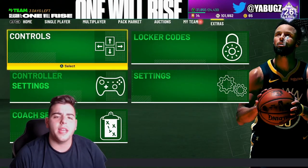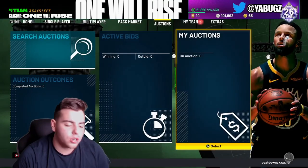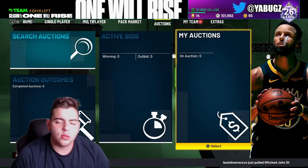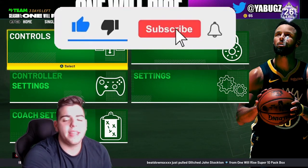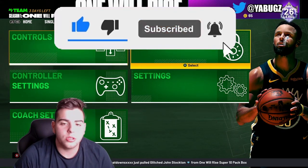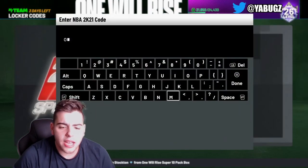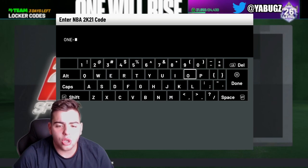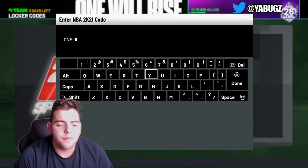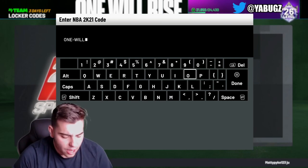What's good YouTube? It's your boy BUGS back on another NBA 2K21 My Team video. Today we do have some insane new locker codes. Before we get into it, let's smash that like button — 50 likes on this video for another MT giveaway on Instagram and Twitter. Follow the socials for the giveaway we're doing right now. It is a 100,000 MT giveaway.